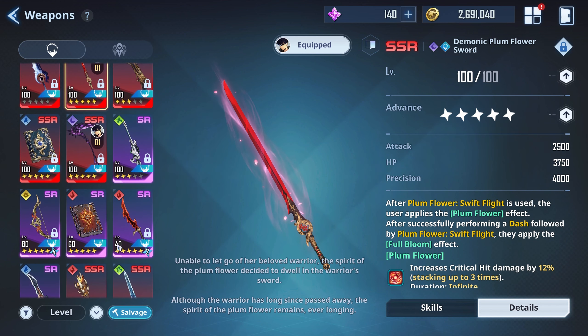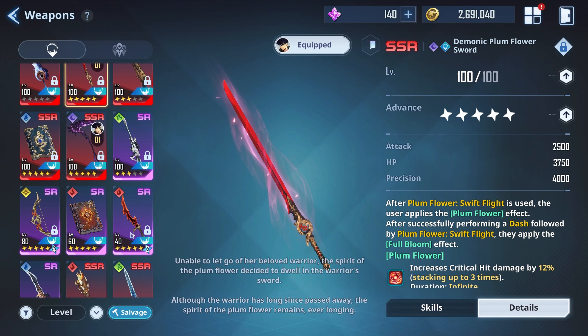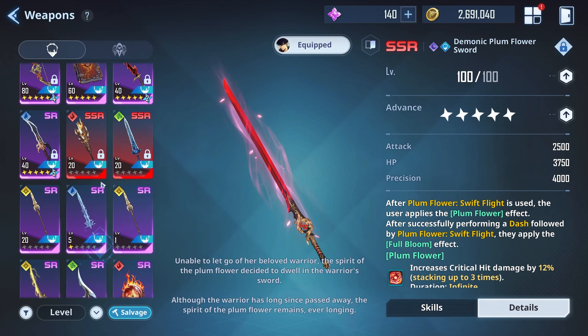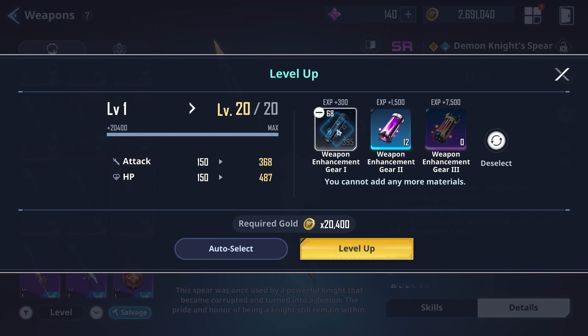That's because after level 80, getting to level 100 uses a lot of those enhancement materials — I can't even remember the name — that you need to increase the level, as well as those blueprints that are very, very hard to get in this game. So let's take a look — if I wanted to level this up right here, you can see I'm actually running low because of how much I've been leveling up my weapons.